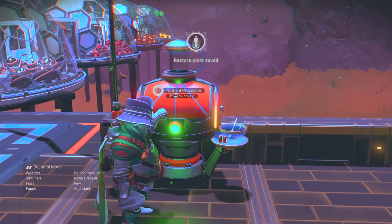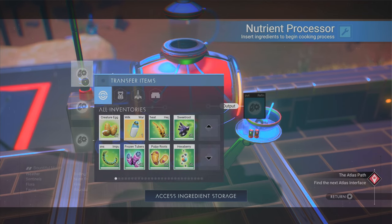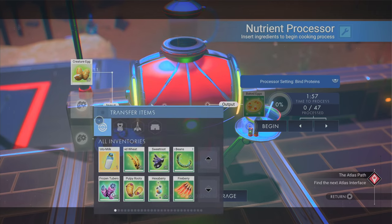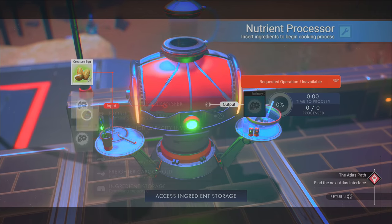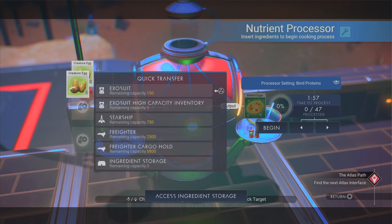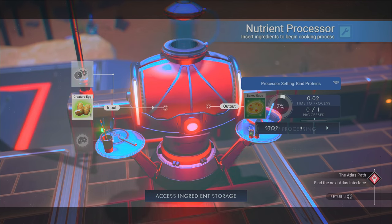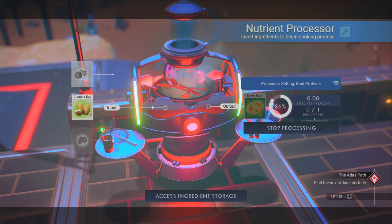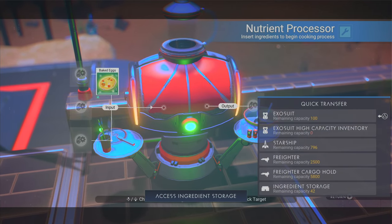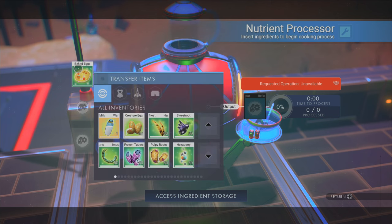So the things you cook, you use a nutrient processor. There are many different things you can make in here. Sometimes you put one thing in and make something else; sometimes you combine and it makes something special, or makes nothing. In this case, we got baked eggs — just like that, in a jiffy. It's better than a microwave. Some stuff can be refined further, but baked eggs is enough.